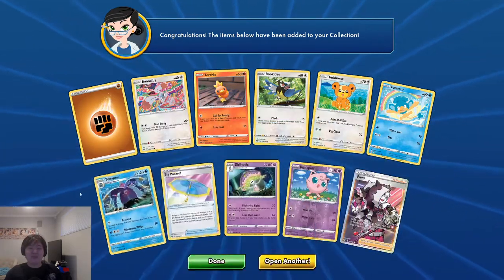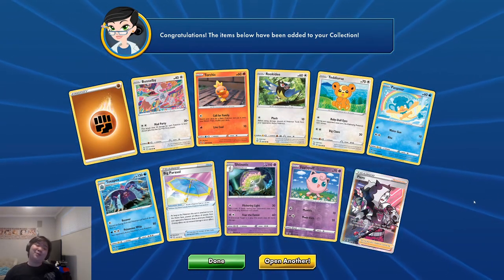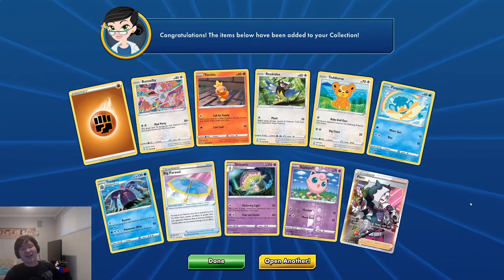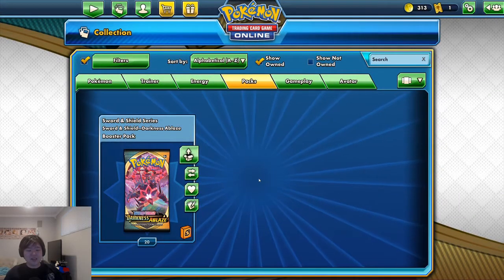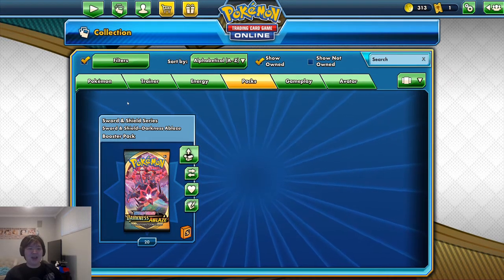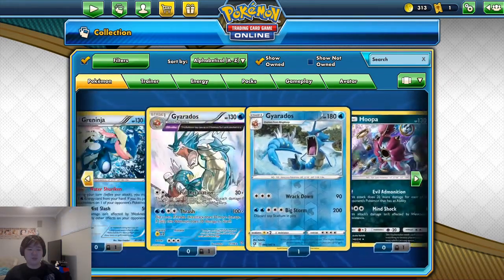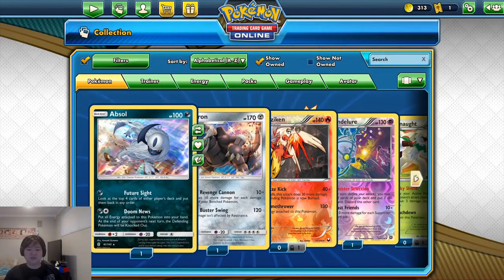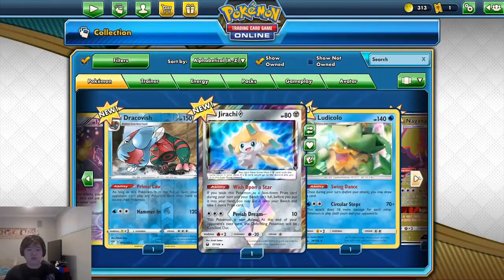I think we have to stop here. I know I wanted to do a couple more, but three great pulls in a row is amazing — I think we're gonna save our luck for next time. That leaves us with 20 packs. We did 11 packs, which is pretty good — I usually do nine. We got really good stuff, guys. We got the Dracovish right there, and let me show off my VMAX cards.